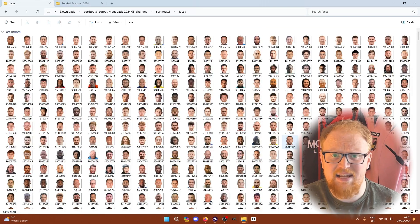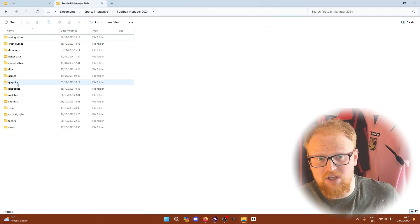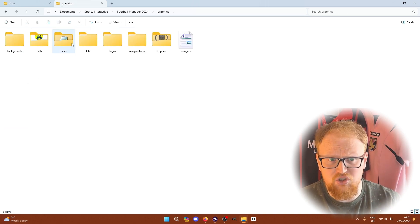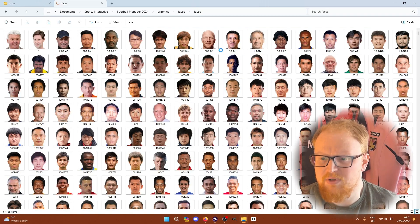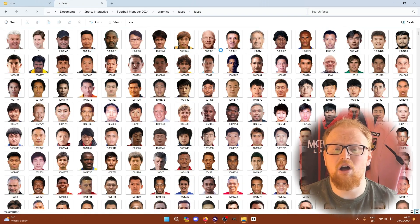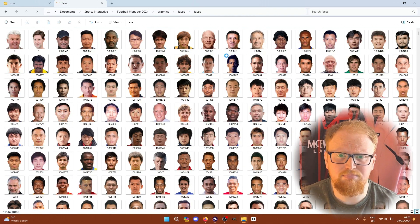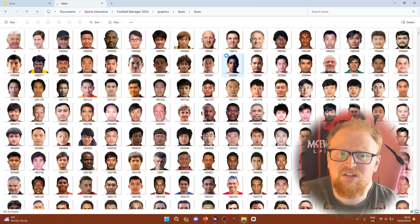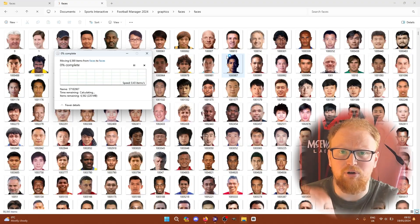You basically go into them, select everything, copy or cut them, go into your Football Manager folder — go to within your documents, or the link for Mac will be in the description. Go to graphics, go to faces, wherever you've installed them within the graphics folder. Go to your main faces folder, wait for it to stop loading because there's loads of faces in there — there's like 100,000 to 400,000 — then press paste and it will paste them in. When you get to a point where it's trying to overwrite faces that are already there, just say yes to overwrite them.